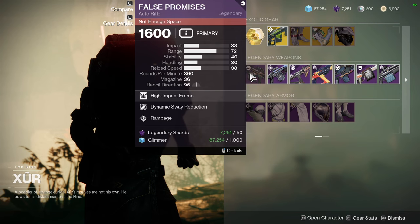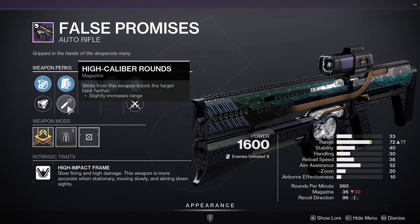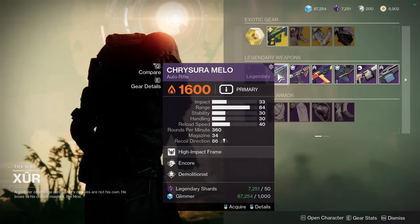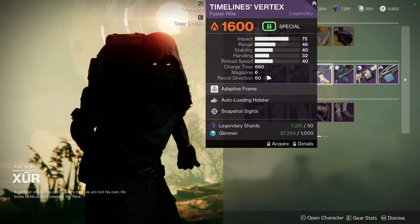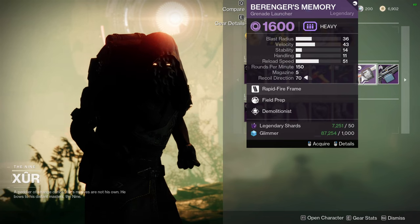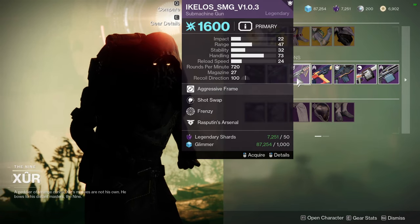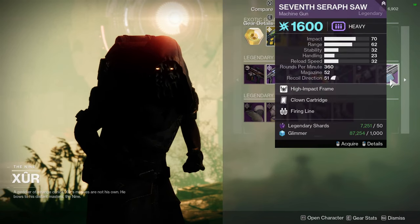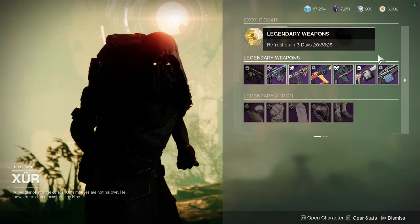As for the Xur weapons, we have False Promises with Dynamic Sway Reduction and Rampage — I actually picked this up because it has Rampage and Dynamic Sway plus Extended Barrel and High Caliber Rounds, bumping range up to 87, which is wild. We also have Chrysera Mellow with Encore and Demo, Iclose SMG with Shot Swap and Frenzy, Timeline's Vertex with Auto-Loading Holster and Snapshot Sights, Path of Least Resistance with Stats for All and Volt Shot, Behringer's Memory with Field Trip and Demo, and Seven Seraph's SAW with Clown Cartridge and Firing Line. The ones I'd pick up are Iclose, Path of Least Resistance — both red border weapons — and Seven Seraph's SAW since Clown Cartridge and Firing Line go hard, just be aware Firing Line requires people around you.